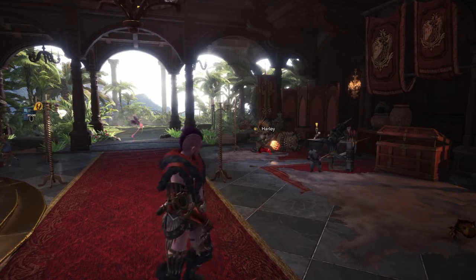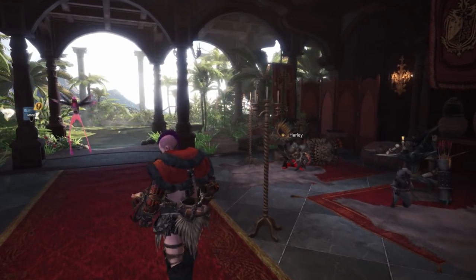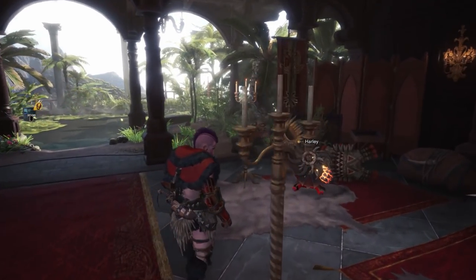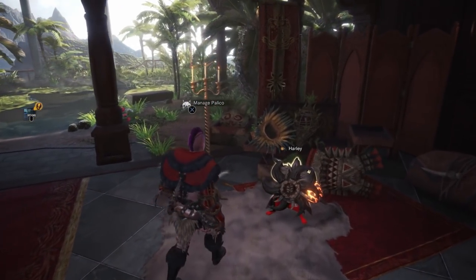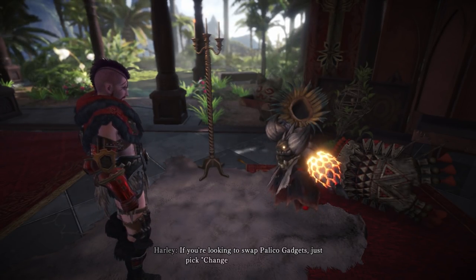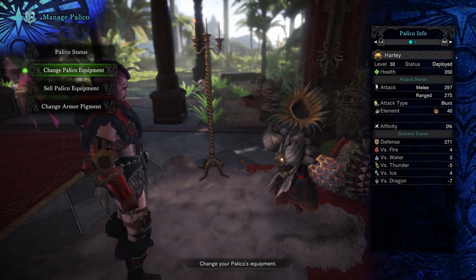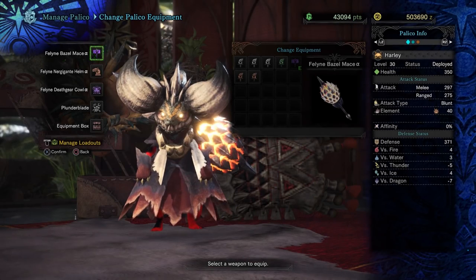Ladies and gentlemen, welcome back to Monster Hunter World. Today we're going to be covering something extremely important — we're going to be pimping out our Palico. I'm going to show you how to befriend all of the Grimmelkin to get all of the amazing items for your Palico, which are absolutely amazing.